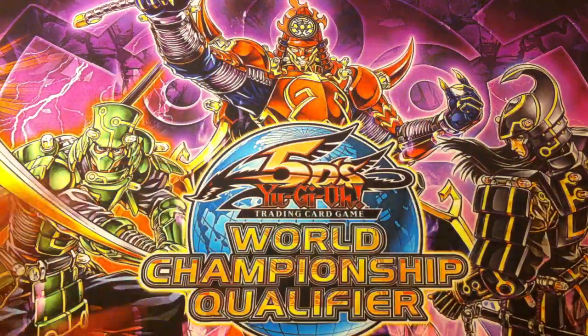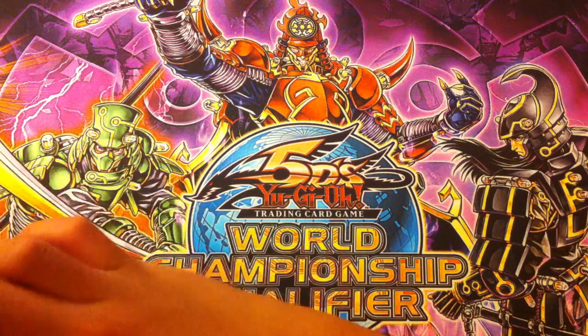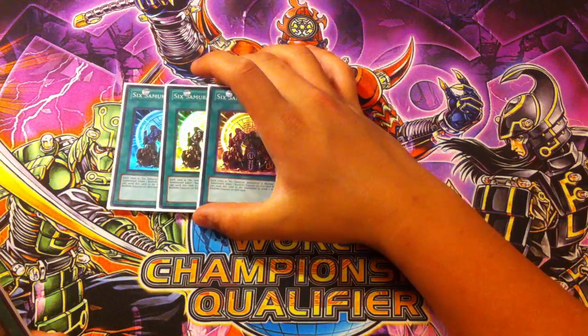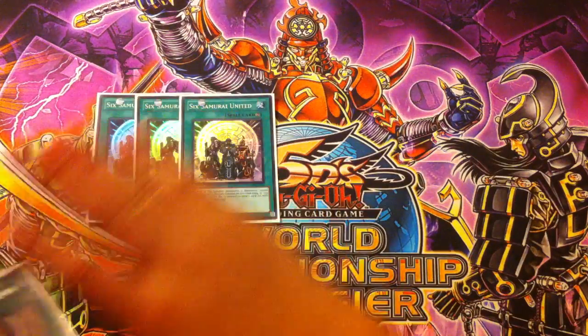You want to have the monsters as consistent as possible. For our spells, we play triple Six Samurai United — this card is self-explanatory draw power of the deck. This card makes you basically play six less cards in your deck. This card is absolutely amazing; it's the draw power of the deck.